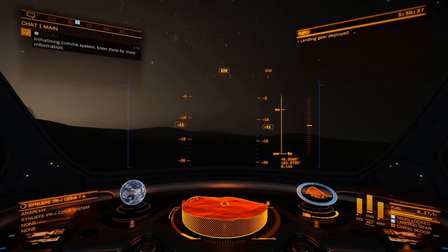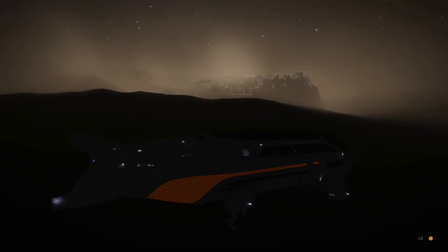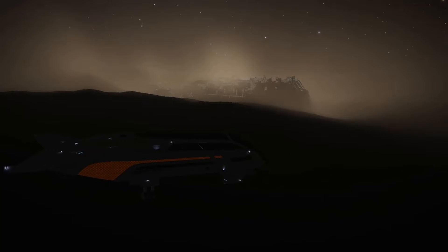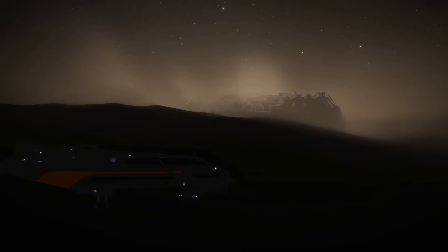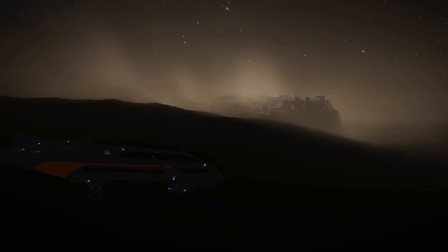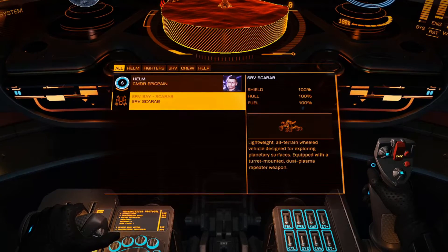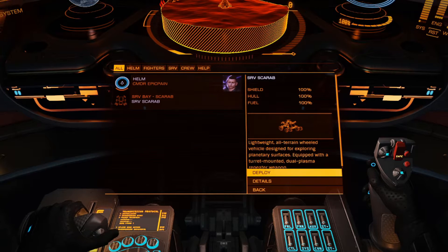Hey, what's up everybody, it's your boy Epic Pain here with another Elite Dangerous video. We are on a planet — I've done a little bit of flying since we last played just to get this long journey done. It ended up being about 30 jumps from our last location, but here we have a Guardian site. I'd like to get out here and do the Guardian mission so we can actually get a Guardian FSD booster. It's been a while since I've done it, but we have our SRV so we're going to go ahead and deploy it.